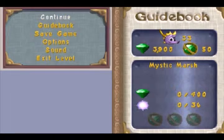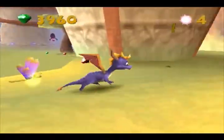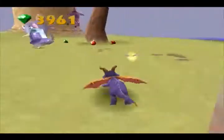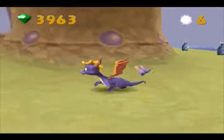So in the Mystic Marsh: 400 treasure, 36 enemies — that's a lot — and three orbs. There are no talismans, so typically when we'd be rewarded with a talisman in an old level, in these new levels they're just going to give us an orb. So really this is only a two-orb level. That's not really a monkey — that's a lemur, which I don't think are strictly monkeys.